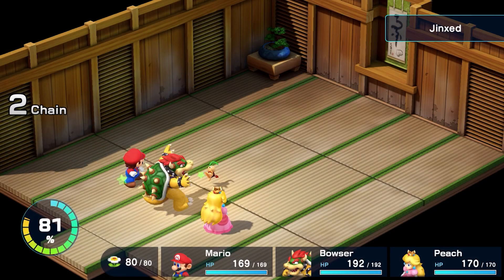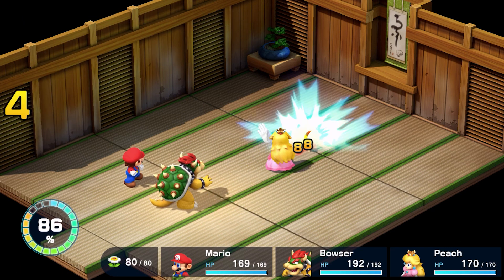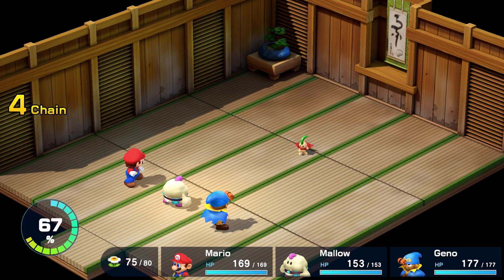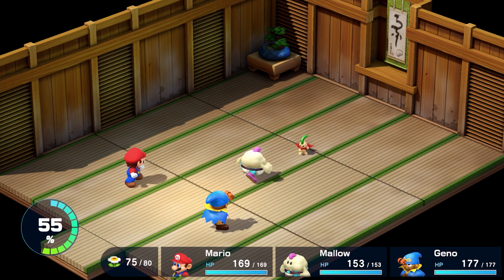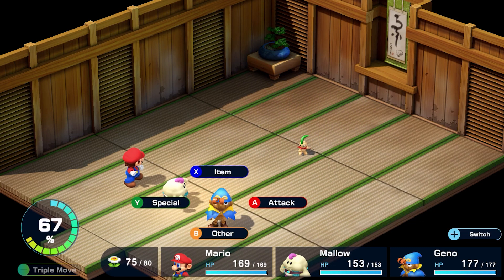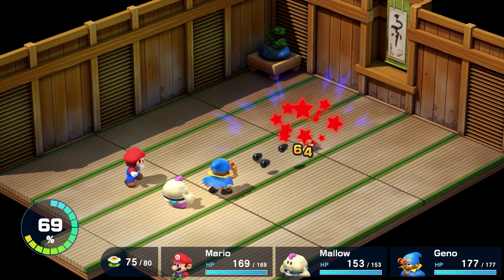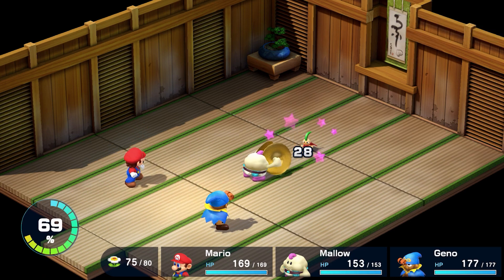The second fight with Jinx is far more difficult. This version has two new attacks and both are pretty nasty. Quicksilver is an incredibly powerful single target attack that should be blocked to save items and FP on healing. Silver Bullet, on the other hand, is a bit more dangerous as it instantly knocks out anyone it hits. To avoid your fate, you must perfectly block the attack. If you fail, you will need to resurrect that character ASAP, which is very costly in terms of items, FP, and time.